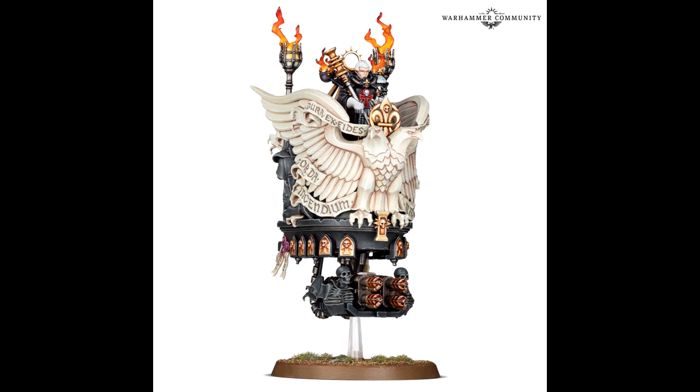I'm going to start with probably the biggest model and what I personally think is the greatest lucky model out of the Sisters range so far — Junith Eruita. I'm probably completely mispronouncing that, but holy Emperor of God, it's like a floating sermon of pure awesomeness. It looks like it's got quad melter guns at the bottom, and that Imperial Eagle — it reminds me of the front of a battle barge. That is how glorious it is. The scope of the eagle is probably the best thing about this model for me.